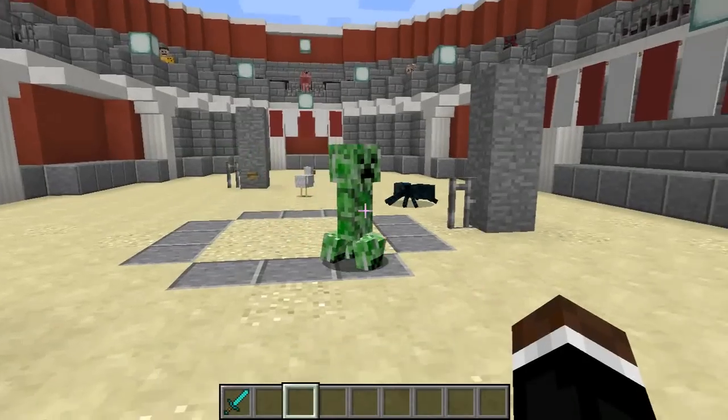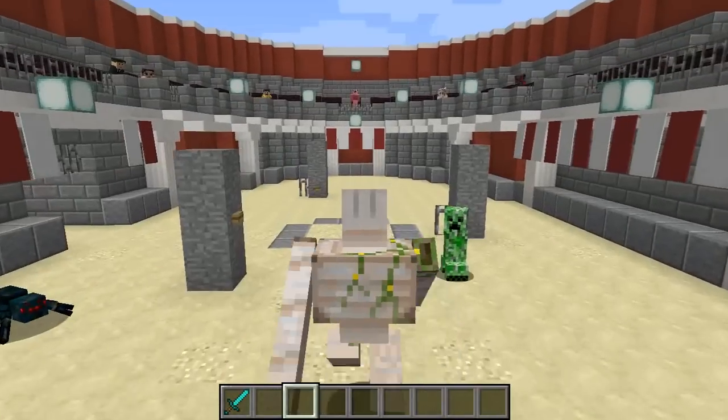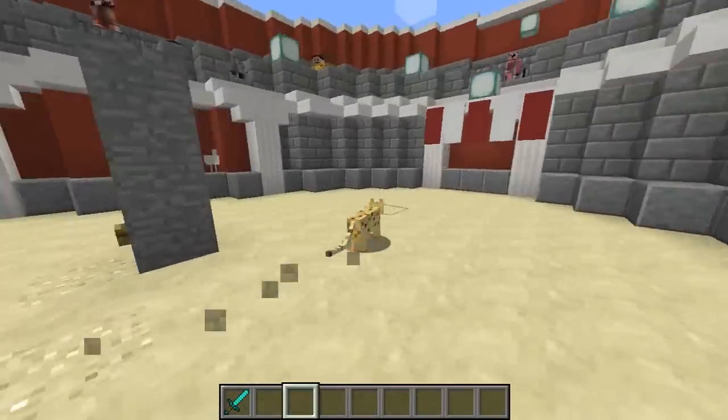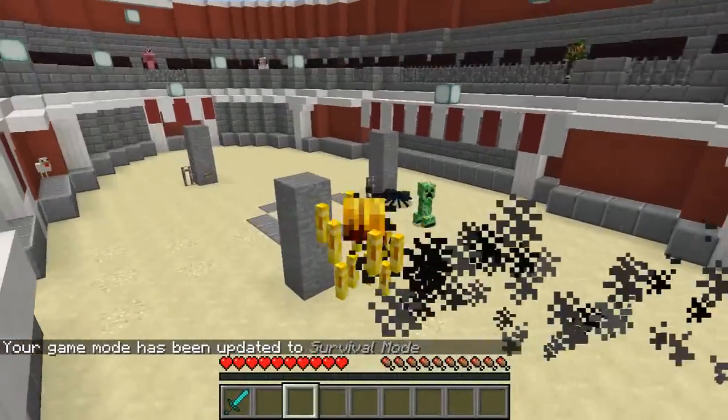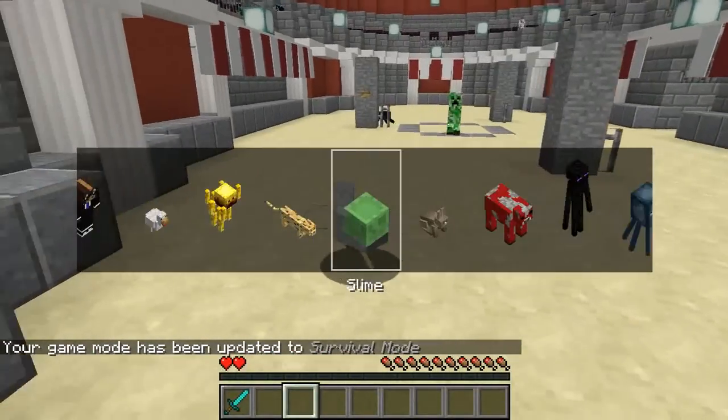Most vanilla mobs have their own morphs, but not all. Different morphs have different amounts of health, size, and speed. Every morph also has some special abilities. There are three types of abilities: abilities, attacks, and actions.